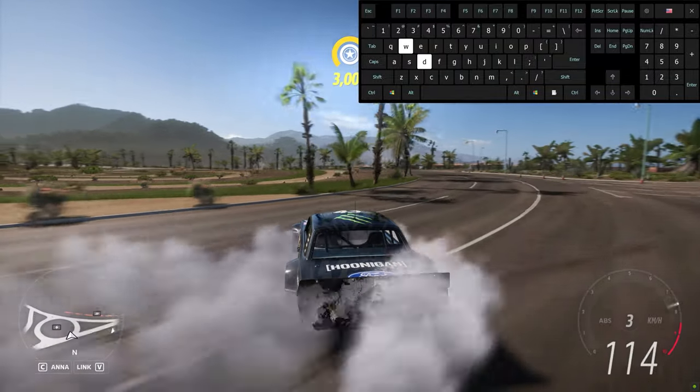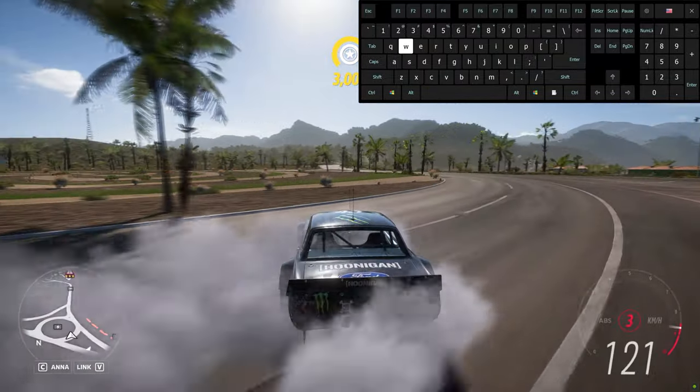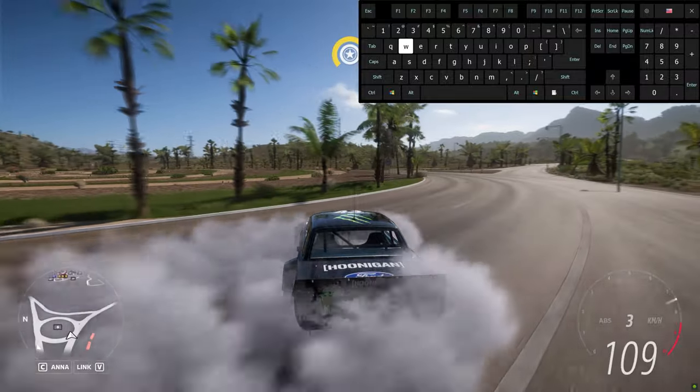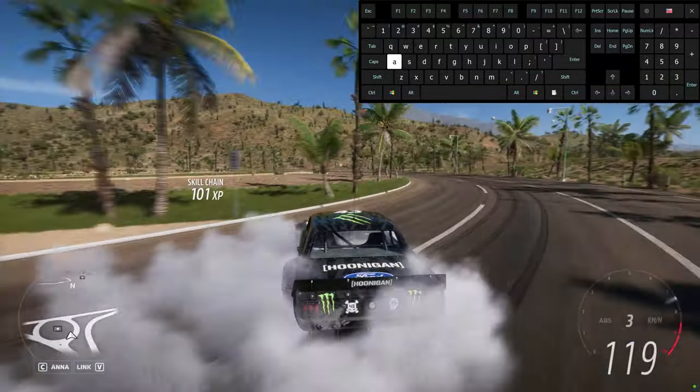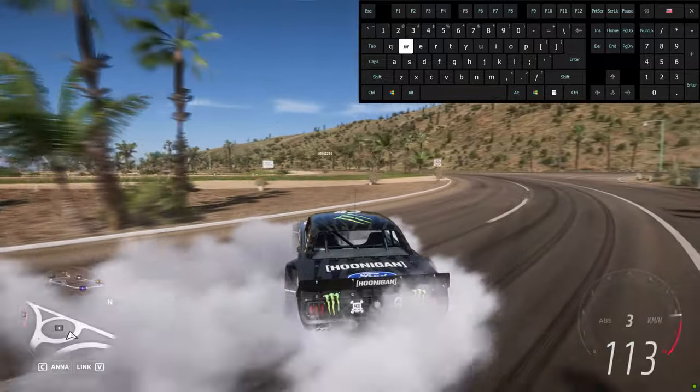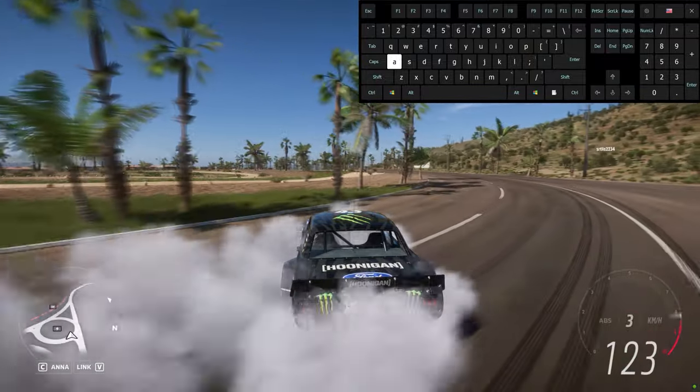When you drift, always try to keep high RPM, because on low RPM the drift stops due to lack of power. Drift gears on the Hoonicorn are first, second, and third — sometimes fourth gear, but it can also cause the car to stop accelerating.